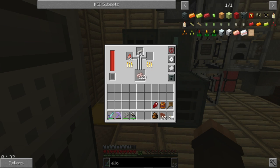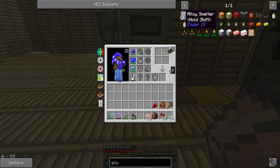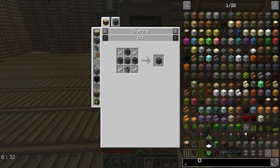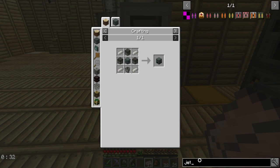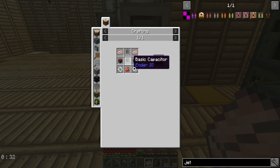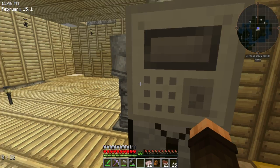I got a Lava Ring from Random Things! Can we smelt down swords in this pack? That would require a smelter. What kind? Whoa — the Lava Ring is awesome. It gives me a permanent force field against fire, and it goes in Baubles! Random Things items go in the Baubles ring slots.